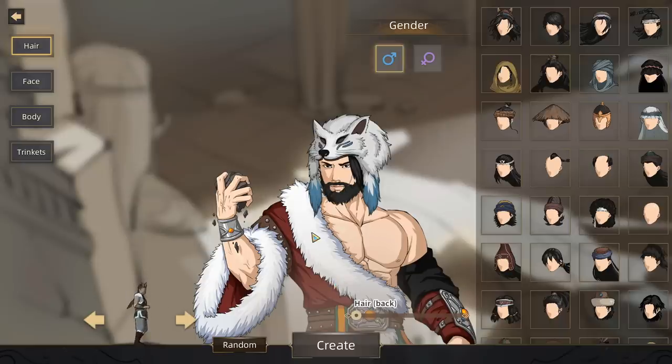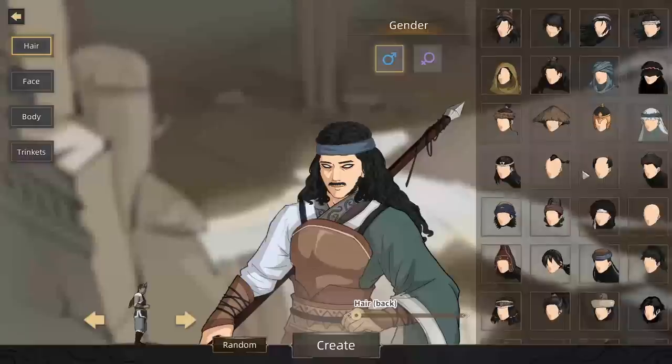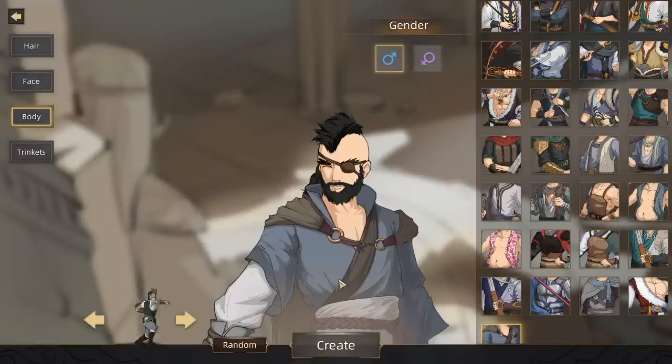We'll dive on in. Here's our character — he's already out here looking like a shaman. We'll be a dude for sure. That's a pretty badass looking shaman look right there. I like the kind of Magnum PI mustache we got going on. What different heads do we have? Let me customize my character — that's pretty much what I got right there. I feel like we're looking pretty good.